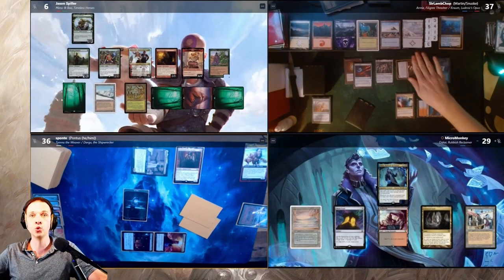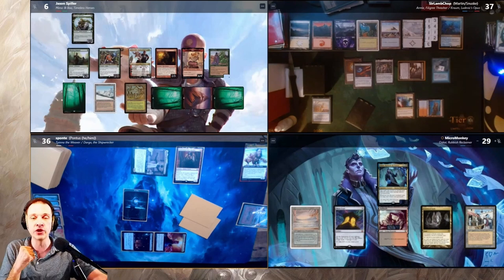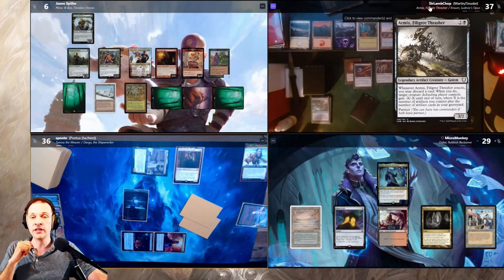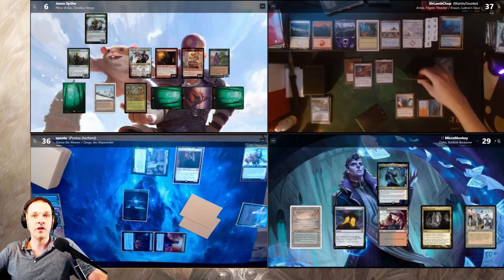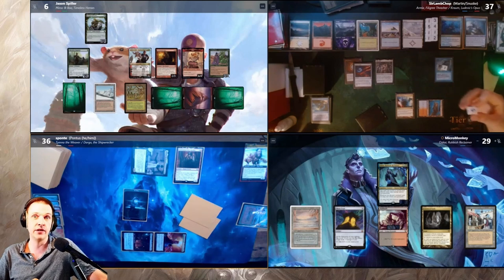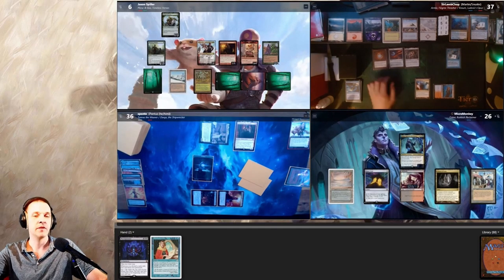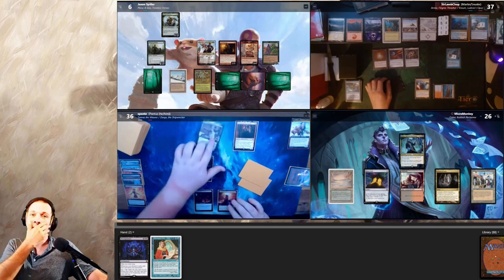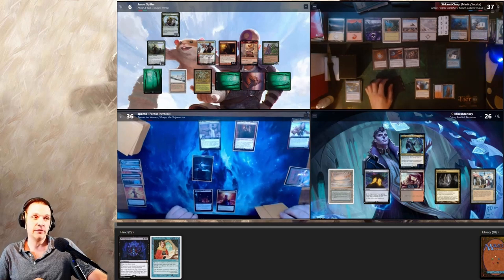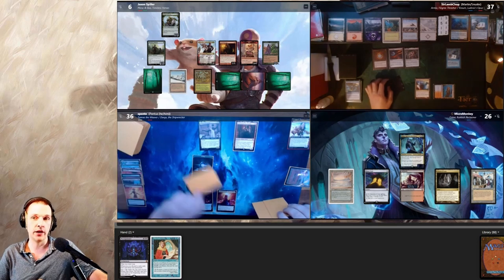Armix pays for the Mystic Remora fish and draws for turn, plays a Mox Opal that does nothing because of Collector Ouphe. He attacks Jason with Armix — discarding a Flusterstorm to give Ouphe minus counters. This is why I thought he should have put the +1/+1 counters on the Ouphe instead of Boo — the Boo blocks and kills Armix. My turn: I draw Mystical Tutor — great! I activate Bazaar of Baghdad drawing two and discarding two lands and Mystical Tutor.